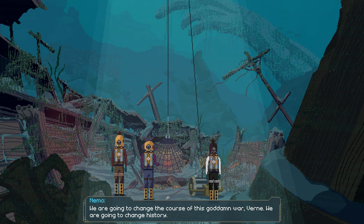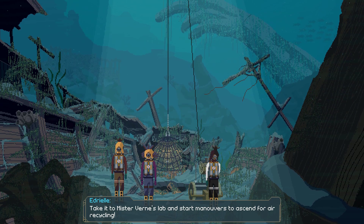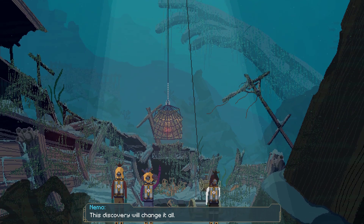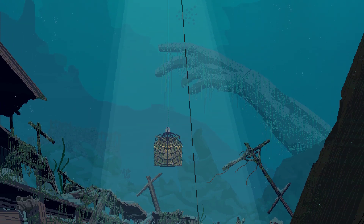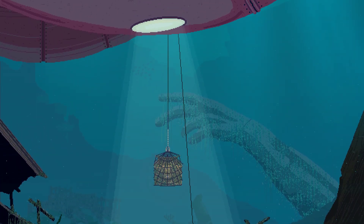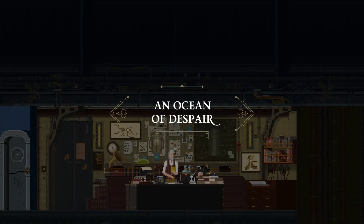We are going to change the course of this goddamn war, Verne. We're going to change history. Take it to Mr. Verne's lab and start maneuvers to ascend for air recycling. This discovery will change it all. So Verne is a character in his own story it appears - a deviation from the story, but still slightly based on it. An ocean of despair.